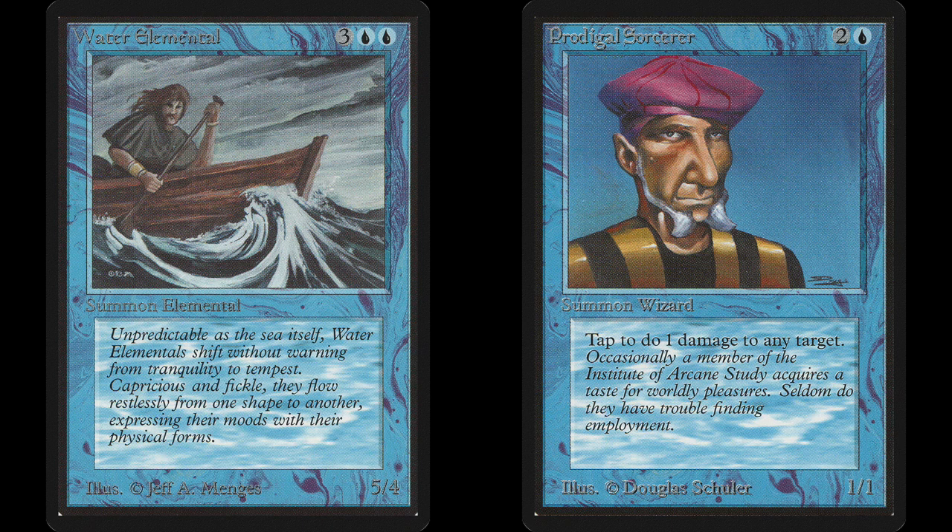This is where the use of the Prodigal Sorcerer becomes the most challenging and the most profitable. When you're down to just doing points of damage to your opponent and there's no significant combat going on, the best strategy is to leave your Prodigal Sorcerers untapped until the end of your opponent's turn. That way, if she puts down any 1/1 creatures, you can immediately fry them. And at worst, at the end of your opponent's turn, you can still do your point of damage.